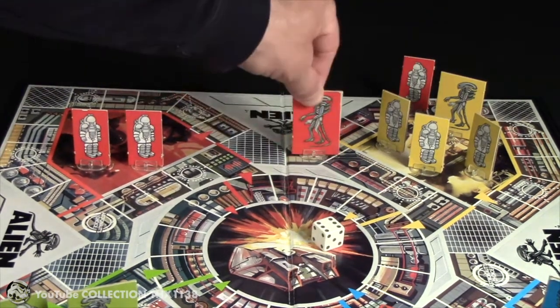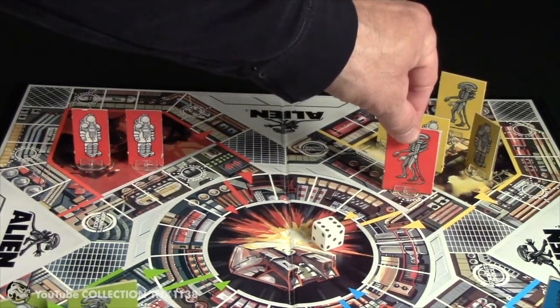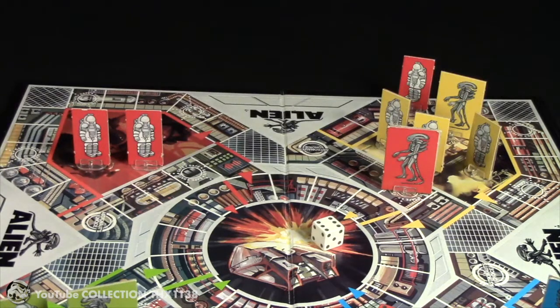He'll move his alien six spaces. Aliens can always take the shortcuts. He's taking the shortcut to try and cut off or chase down a yellow astronaut. You'll notice these Kenner alien tokens have eyes.